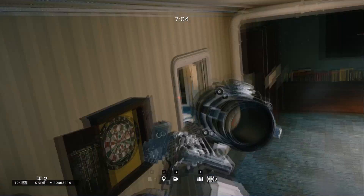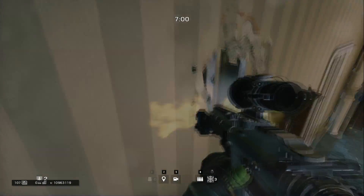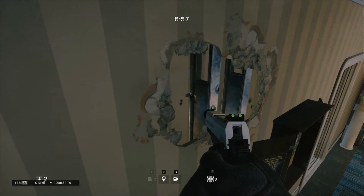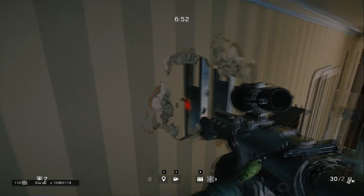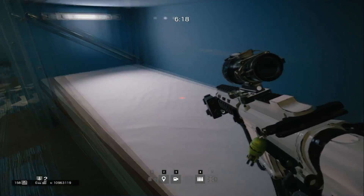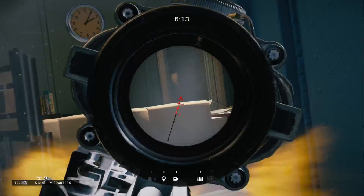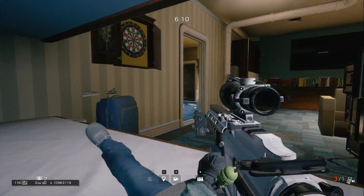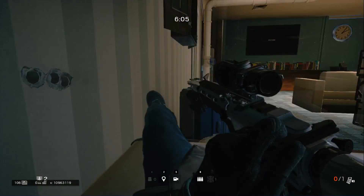Through that kill hole you can actually see into what I think is the doctor's room, so when people come through there you can get them before they can even see you. This spot is also kind of two spots in one — if you fall down onto the suitcase and wiggle yourself around a little bit, you'll eventually be able to get into the bottom bunk. That's really handy if you've already gotten a couple kills from the top and want to switch it up so people don't catch on.